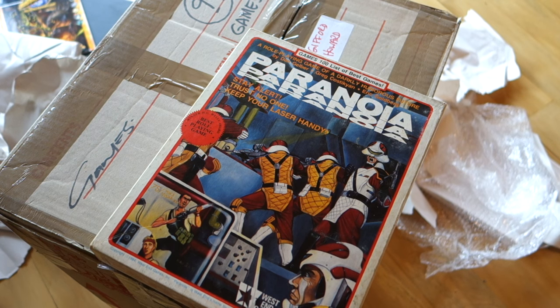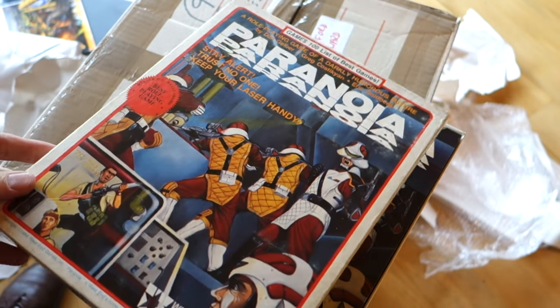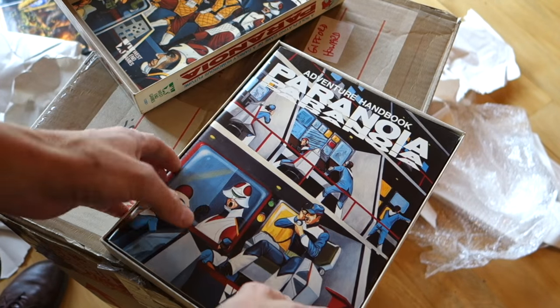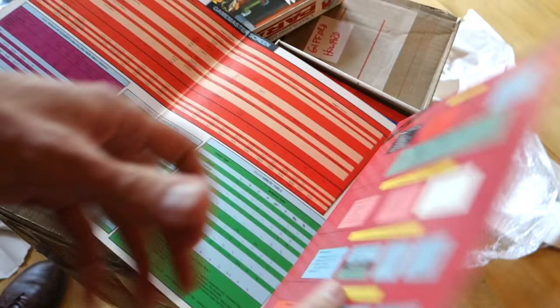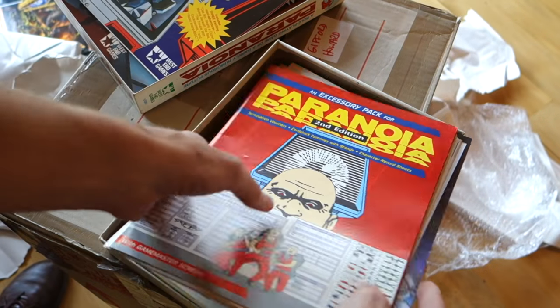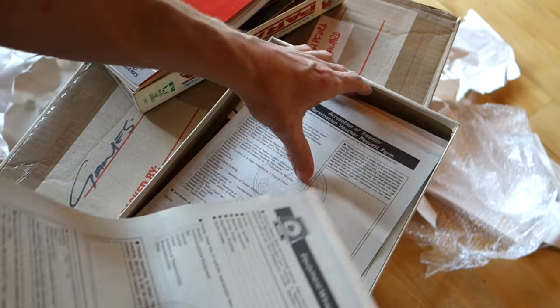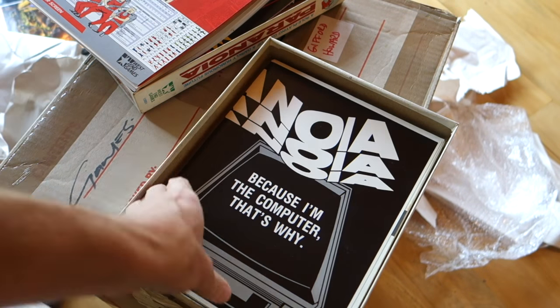Here's another classic that old timers will recognise — Paranoia, the original edition by West End Games. A darkly humorous future all about a dystopian society where the computers are in control — very 1984 sci-fi. Every game usually devolved into paranoid characters killing each other. Very funny and very weird. Look at all those charts and bright colours. This is a lot of accessory packs and modules shoved into the original box. This game even came with forms you could fill out in triplicate with carbon copies to reflect the crazy society of the Paranoia world — R&D Experimental Equipment Testing Report form!